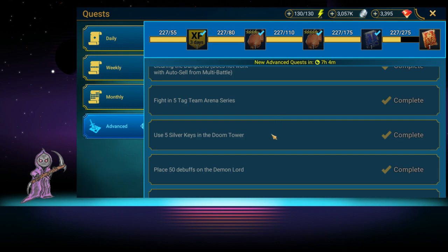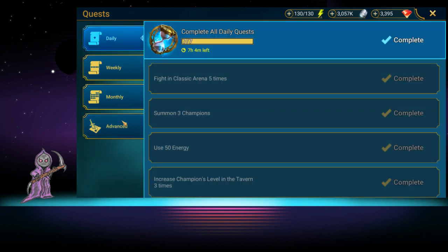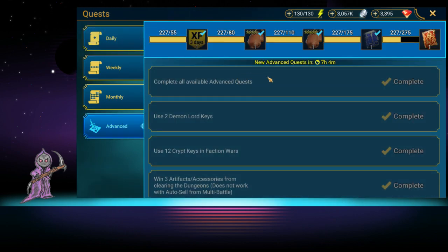Don't sweat missing advanced quests in the first few months — eventually you'll be able to do them easily. From daily and advanced quests combined you get two refills plus 50 energy per day, then your weekly gives you two more refills, and your monthly gives you 200 energy. So right there you've already got a ton of energy.